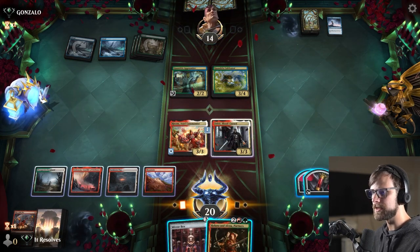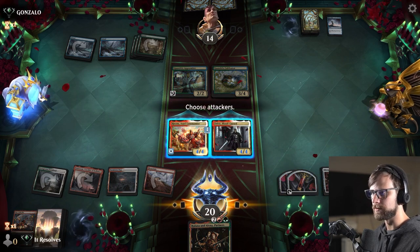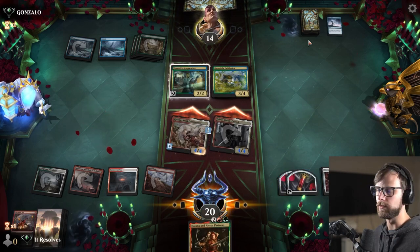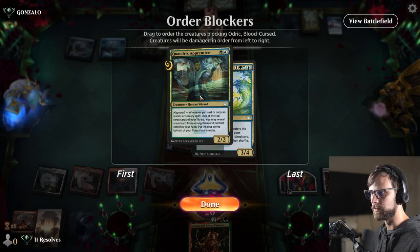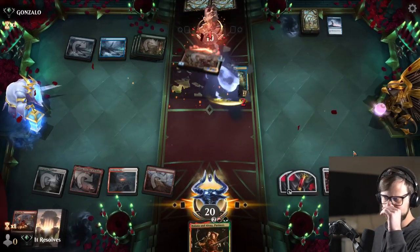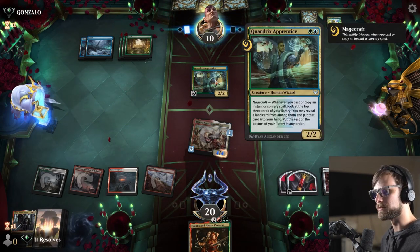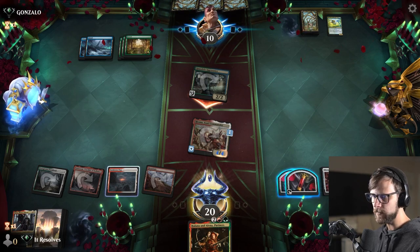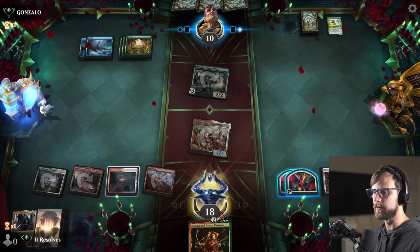Does that change the math? I think we still go for the Mirrorbox play. The partners are very good. If they want to kill anything, it's gonna have to be Odrix and they're gonna have to double block. I actually don't know what I want to kill here. I think it's the Quandrix Cultivator — it's the bigger thing. The trick is, this gives them long-term value: whenever they cast an instant or sorcery they get a little bit of extra value. But I think it's better to get the Quandrix Cultivator out of there. I'll probably keep the land — let's go ahead and drop the partners.